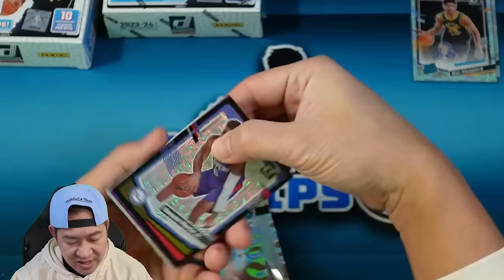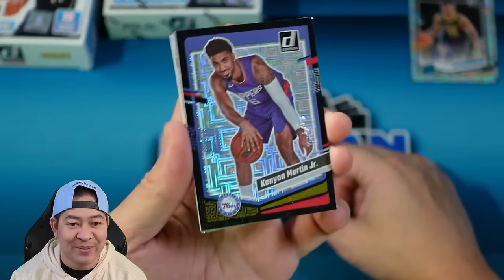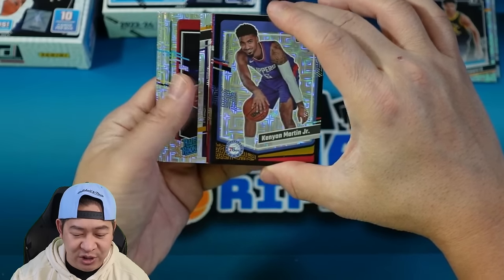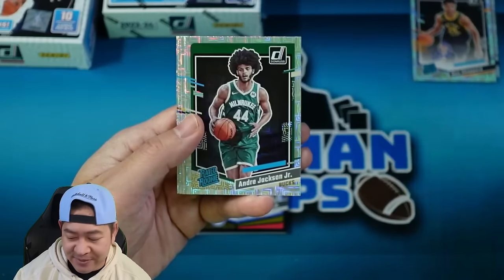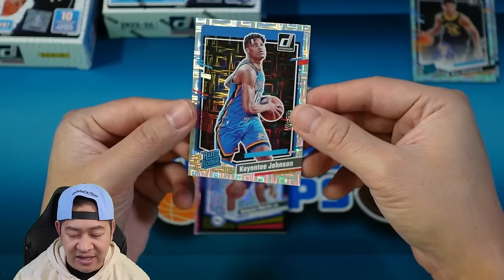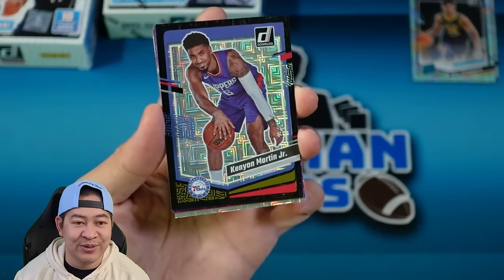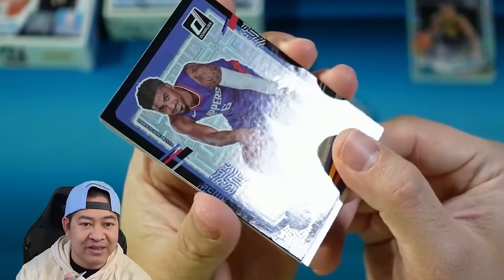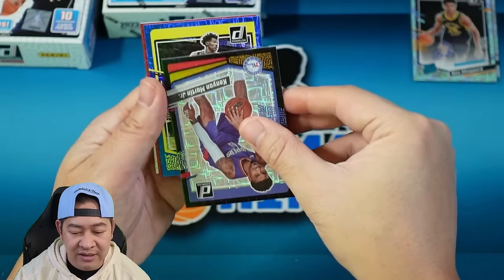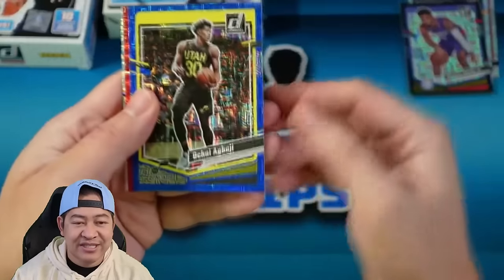That is a black, and that is a one of one — Kenyon Martin Jr. I did not expect a one of one black, but there we did it. We're going to have two autos — I'll skip those. We'll go to the rated rookies in the back: Grady Dick for the Raptors, Andre Jackson, Strother, Amoni Bates for the Cavs, and Keontae Johnson for the Thunder. There is our one of one black Kenyon Martin Jr. Our blue to 49 is for the Jazz — that is Ogbaji for the Jazz, 46 of 49. The lettering is like a different, almost cheaper font.